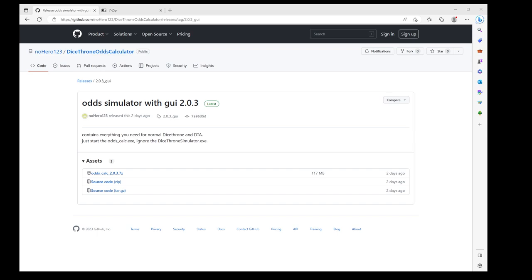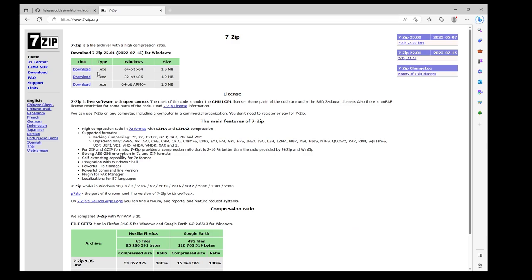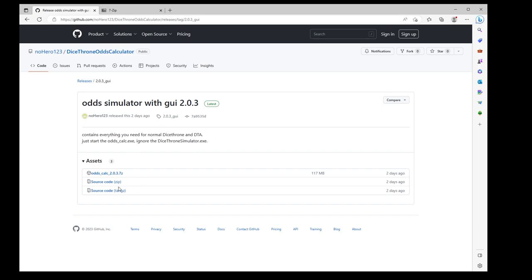You're going to need to go to GitHub and download this odds calculator. This is compressed with 7-zip, so you're going to need 7-zip if you don't already have it. Most of you are going to be on Windows and a 64-bit operating system in 2023. So download this first link, install it, and then you will be able to manipulate this archive.